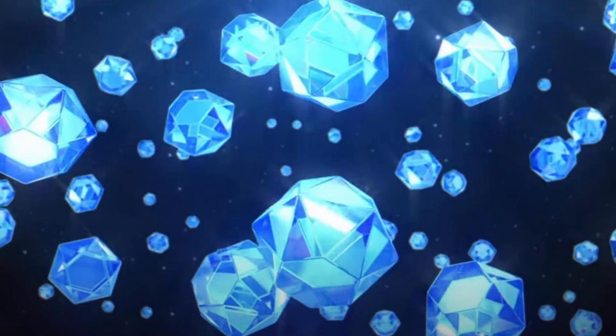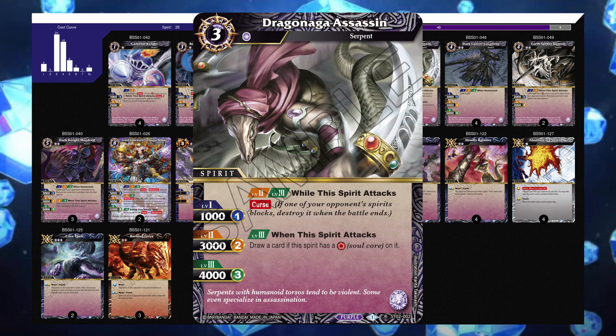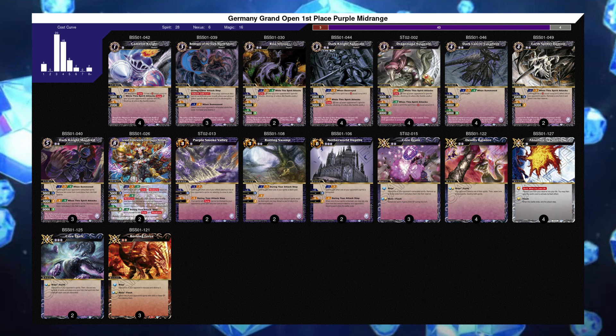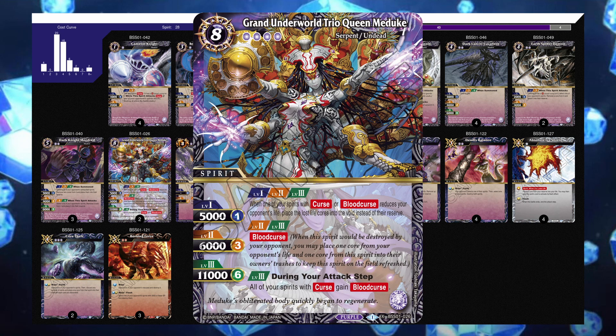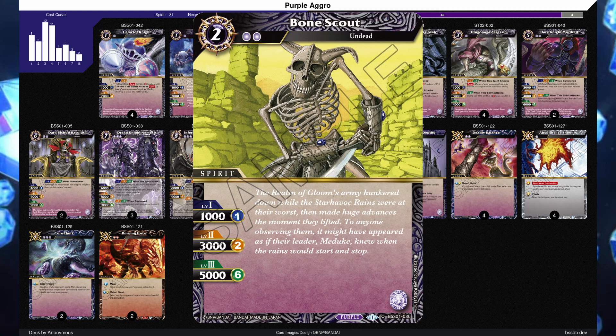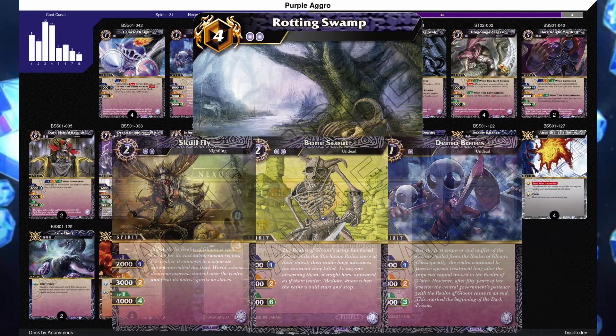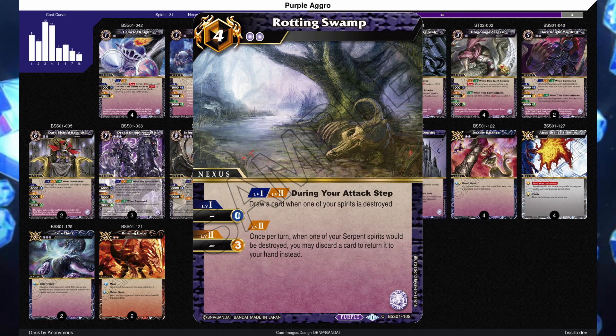But lately, people have been experimenting with trying to not play the 2-card combo. Here's an example decklist of what that might look like. It looks very similar to the previous list, but this one includes more early game spirits like Boatrictor and Dragonaga Assassin. This deck wants to close out the game earlier and relies more on Meduke to help in the late game.